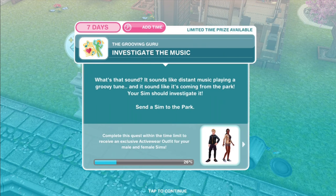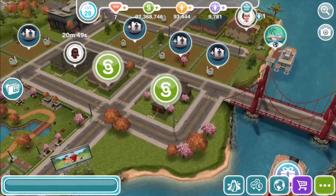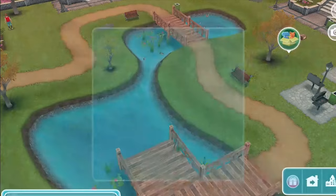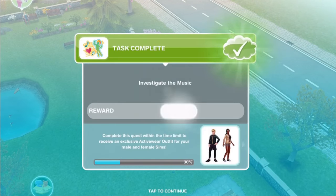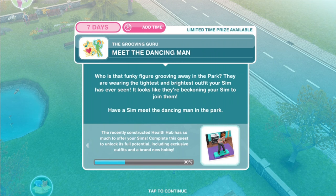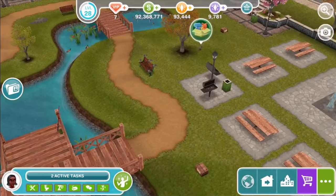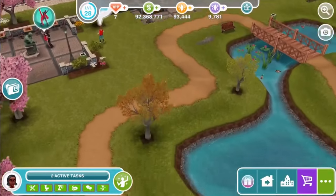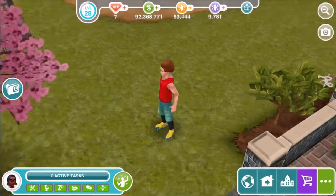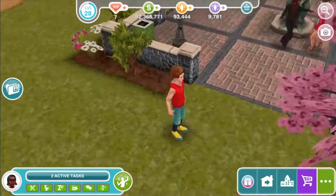Investigate the music. What's that sound? It sounds like distant music playing a groovy tune coming from the park — your Sim should investigate. Every discovery quest has some park element; everyone has it because it's built into the game. Meet the Dancing Man — who is that funky figure grooving away in the park? They're wearing the tightest and brightest outfit your Sim has ever seen, and it looks like they're beckoning your Sim to join. Have a Sim meet the Dancing Man in the park. Where is this spandex-clad hero? There he is — meet for five minutes. This is a little bit of a Richard Simmons look with the poofy hair.